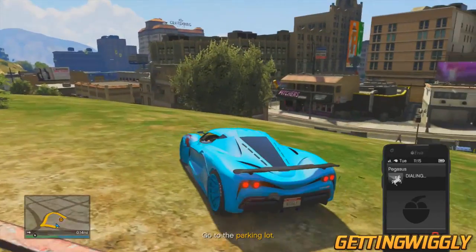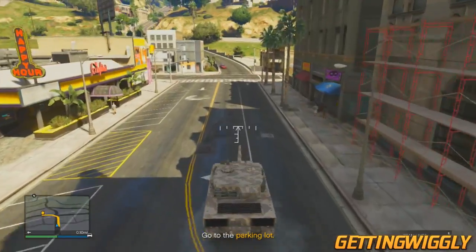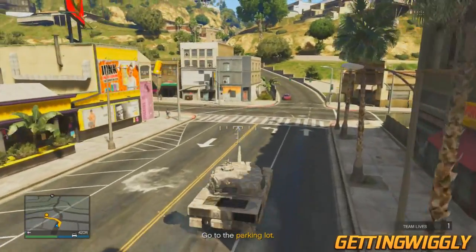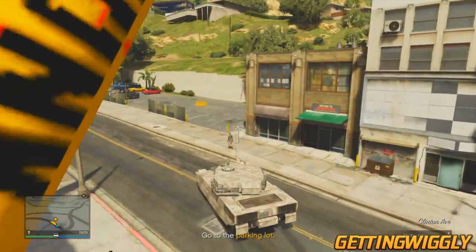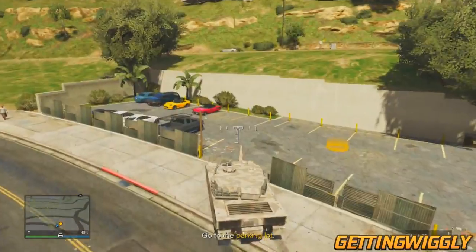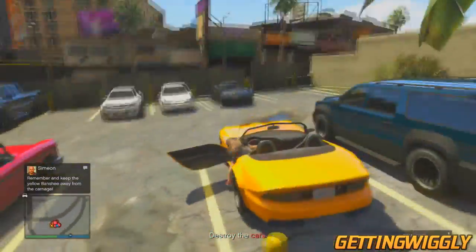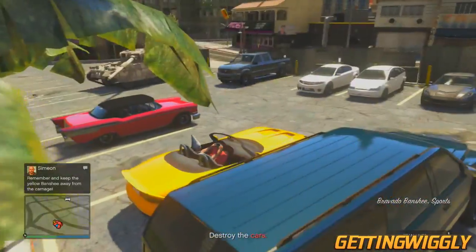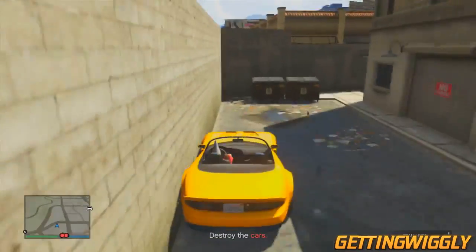As soon as you go into the mission you're going to want to call Pegasus and have them deliver a Rhino tank, because this makes it a whole lot more fun. When you've gotten inside the tank, drive down to the parking lot which will be marked by a yellow indicator on your minimap. Once you're there, make sure you don't have cops on you just yet, then get out of the tank and get inside that yellow Banshee. Pull it right next to the dumpster — it's a pretty protected area — just make sure one of the cars does not blow up.